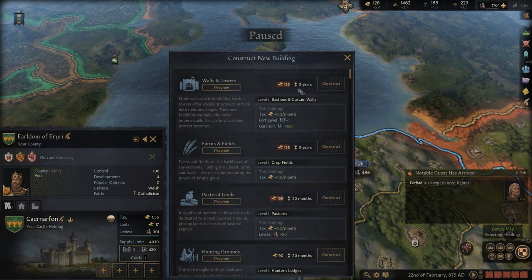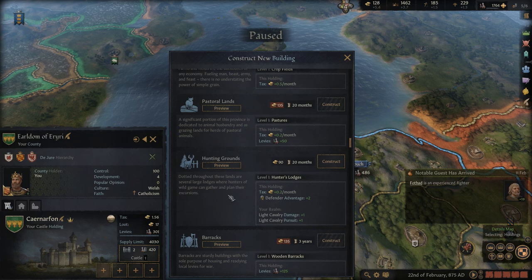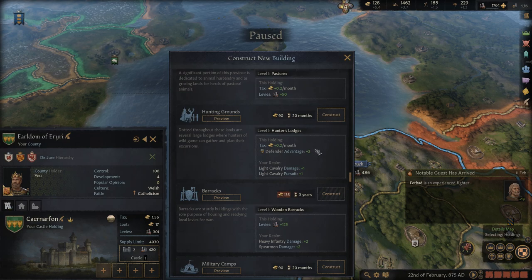If I construct a new holding, I don't quite have enough money, but this might be something worth looking at. We get some extra tax income, fort level, garrison from walls and towers — extra taxes. Pastoral lands would give extra taxes and extra levies. Hunting grounds give defender advantage, light cavalry damage, and light cavalry pursuit — but I don't have any cavalry, so I don't know that I care about that. It's actually cheaper.